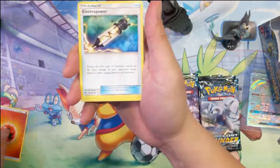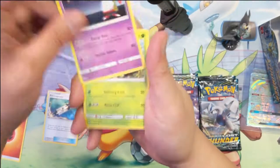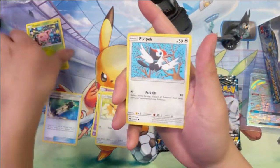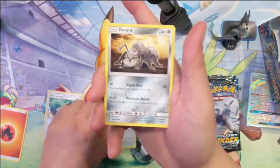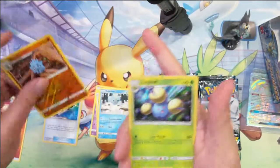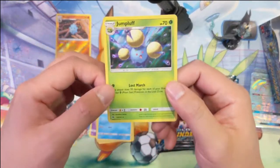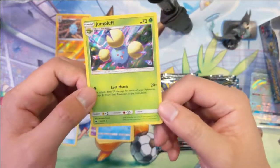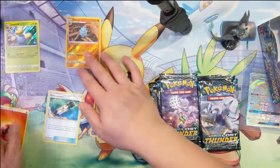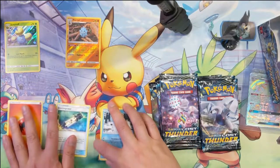Alright, Fire Energy, Electropower, Sat2, Bayleaf, Eevee, Hoppip — let's not take a Hoppip — Peck, Durant, Kupchu, Pupitar Reverse. Ooh, alright! This guy is so hard to pull. I feel like he's better than most GXs, as far as price goes. Alright, very good start.